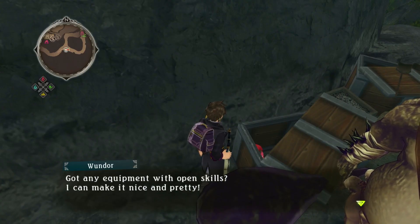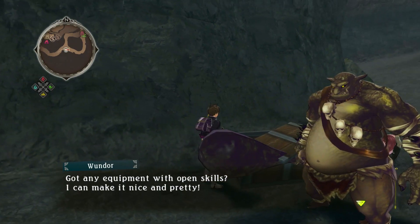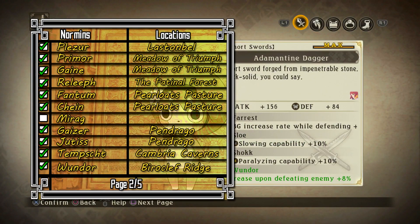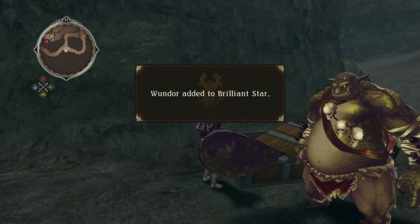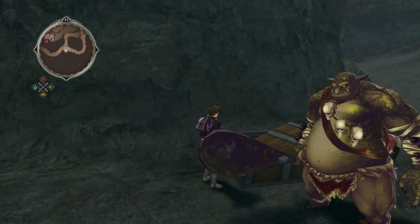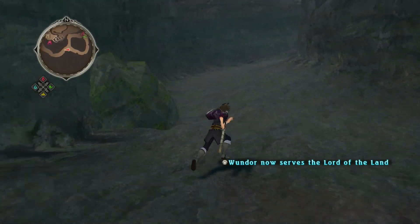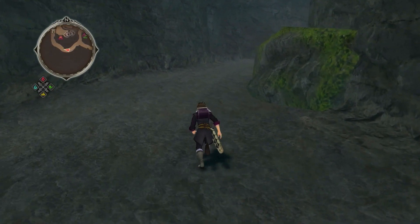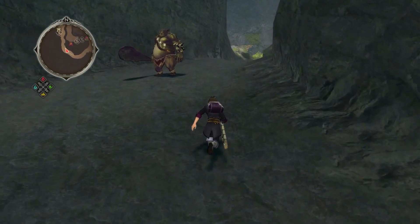Got some equipment with open skills — I can make it nice and pretty. Look at this orc, needs to put some clothes on! We give the Norman his item — sweet! Stay away from me Fatty, stay away from me! Fatty G — that's actually the name of a skill apparently, which is hilarious.